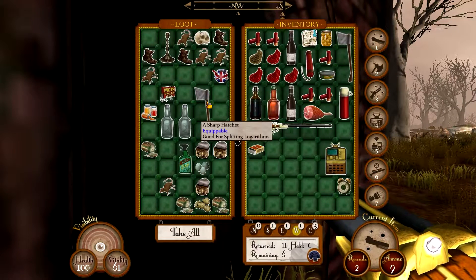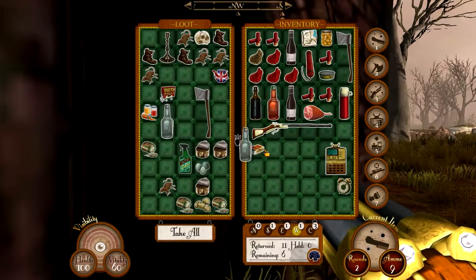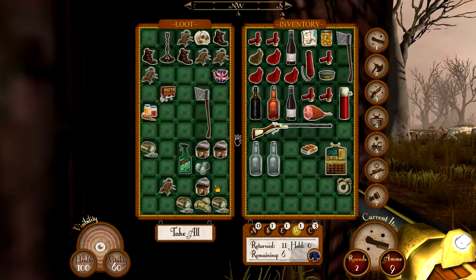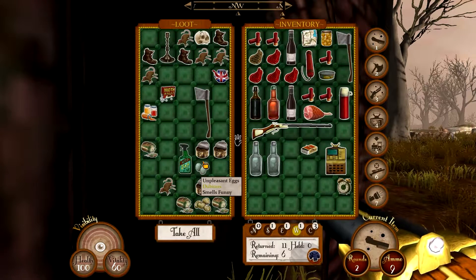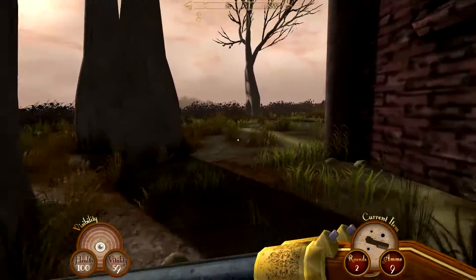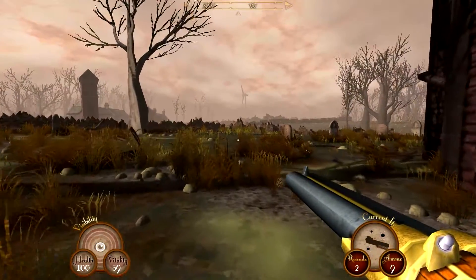So correct, teapot. We've got another hatchet which we don't really need. A couple of useless items. Might as well take the bottles to distract robots. And I don't think I want to have any of these items here.